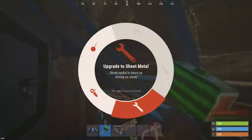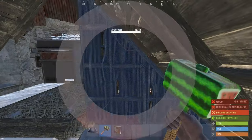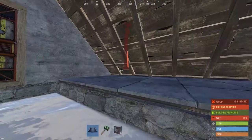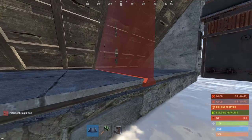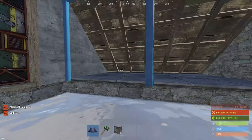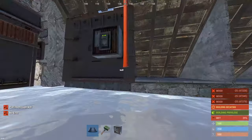After you place all your deployables, be sure to upgrade the 1x1 square to high quality metal. Because I use this as a farm base, I'll keep a furnace inside the base. And after I come back from farming metal, I'll smelt down the high quality metal and put it in the drop box.